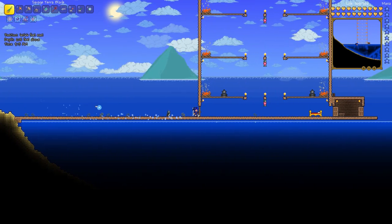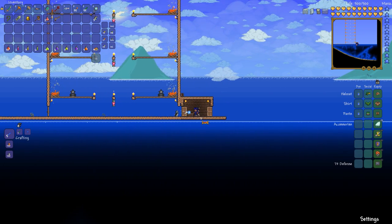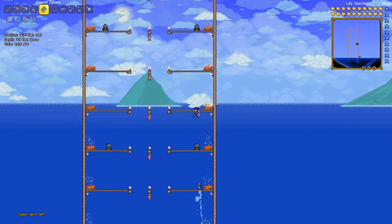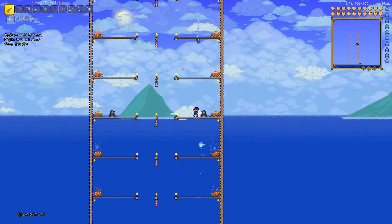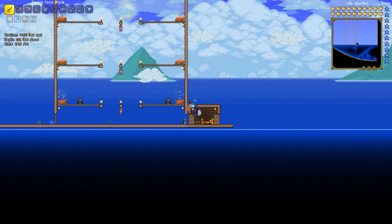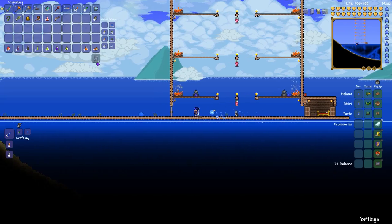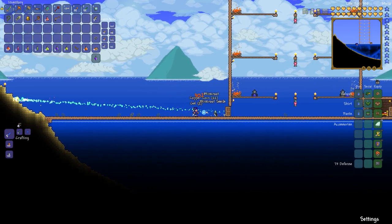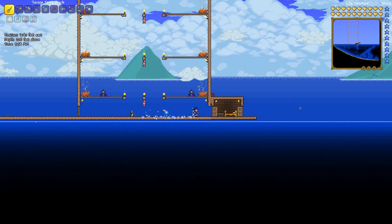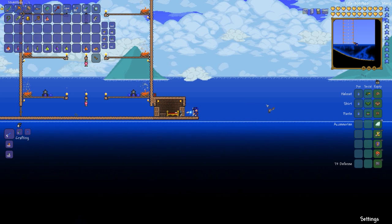These trees still haven't grown. There is a bed right here. Set the spawn point. We've got everything — I've got all my weapons, I've got a ton of buffs. I don't think I'm going to use the gravitation potion. Let's kill that blue slime and get rid of that unnecessary junk. Alright, here we go. I'm just going to cast my fishing hook into the ocean with these three truffle worms and wait for a bite. Oh gosh, that's how it works. Let's buff up and start.